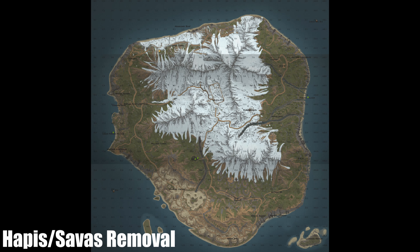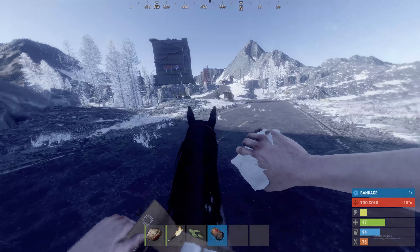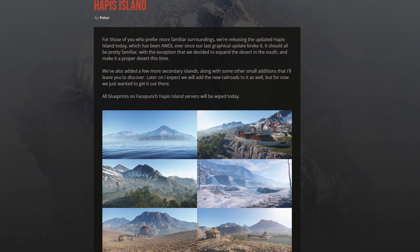Next up, we've got Hapis and Savas removal. These were maps that a small audience of players really enjoyed. They used to be official maps, and they still are now, but at one point they were removed. It took a couple of years, but those maps have come back. They were non-procedurally generated maps players really liked. The devs didn't have time to work with them, so they removed them for the time being, and now they're back.